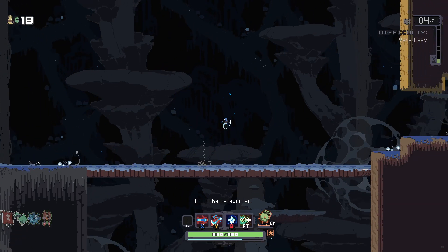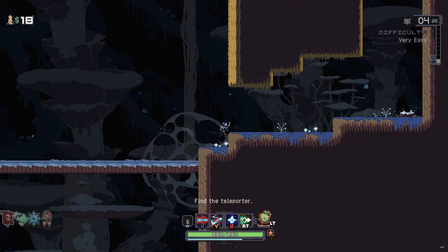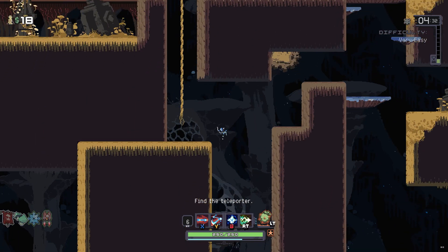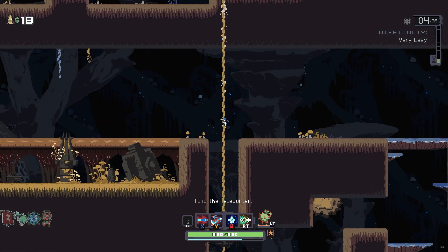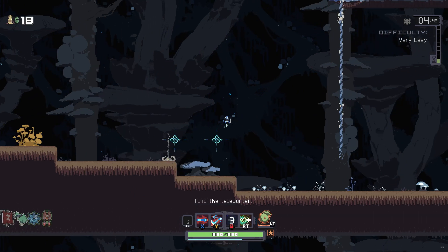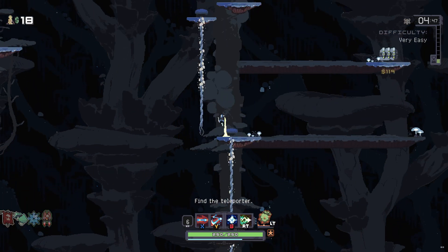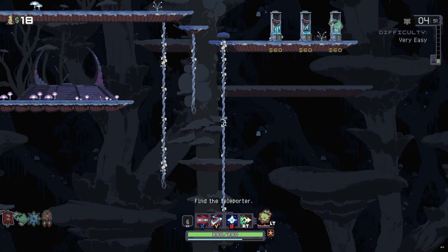Looking for the teleporter, enjoying the beautiful parallax in the background. I just noticed the jump animation — she even has like a little scarf or half-coat-half-cloak thing that moves and falls a little bit as she's falling. The pixel art in this game is so good. I'm a huge fan.